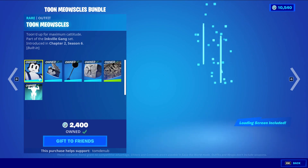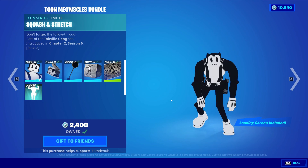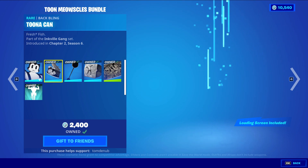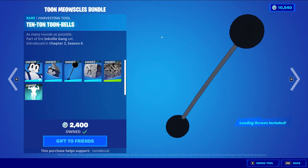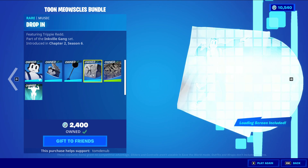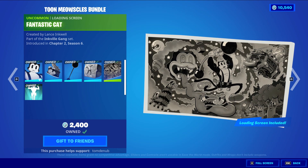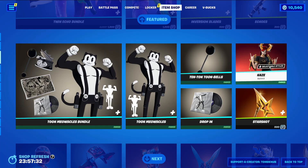We have the Two Meowses bundle returning today — six items. Two Meowses is a rare outfit at 1200 V-Bucks with the built-in emote Squash and Stretch, which is actually an Icon series built-in emote. The back bling is Tuna Can. We have 10 Ton Toon Bells, a rare harvesting tool, 800 V-Bucks. Drop-In is a music pack with the same lyrics. The Fantastic Cat loading screen comes with the bundle, and everything else can be bought separately.